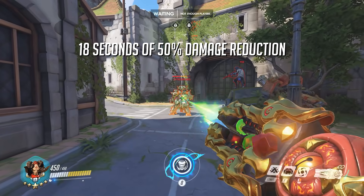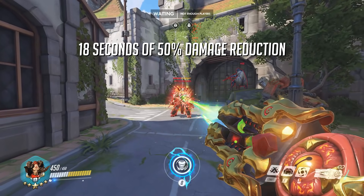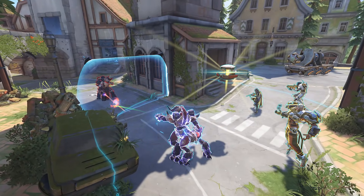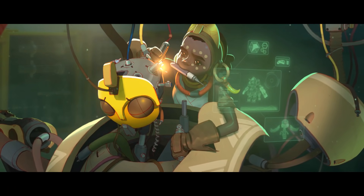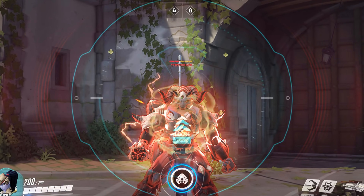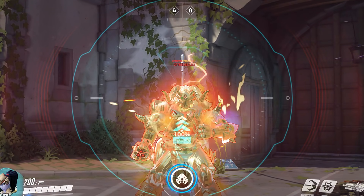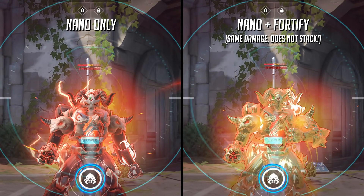All in all, this gives you 18 seconds of taking halved damage. And once you consider all the shields you put up, the Ana healing you, maybe throw in a Baptiste Immortality here and there, and you're now the destructive monster Efi never imagined you'd become. One very important tip: damage reduction in Overwatch is capped at 50%, which means if you nano-boost an Orisa while she's fortifying, that damage reduction will not stack. Keep this in mind.